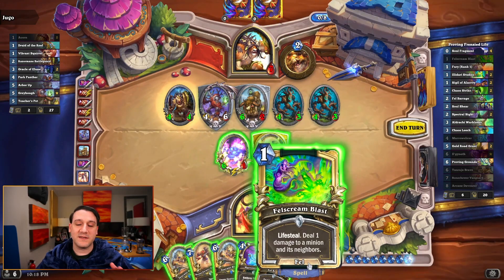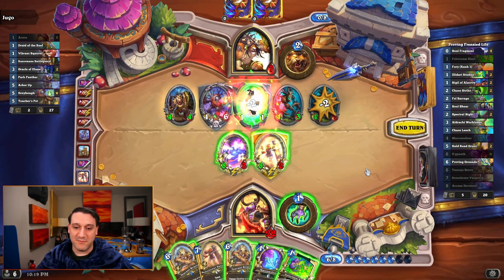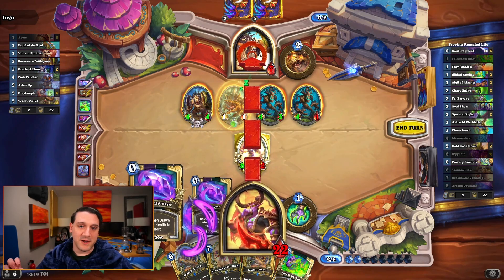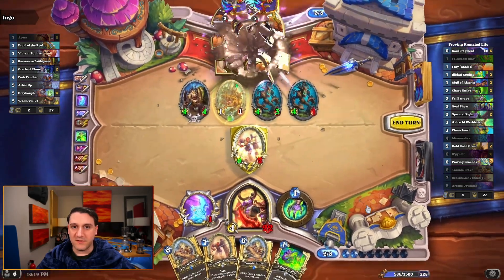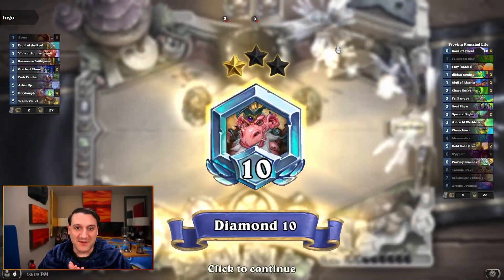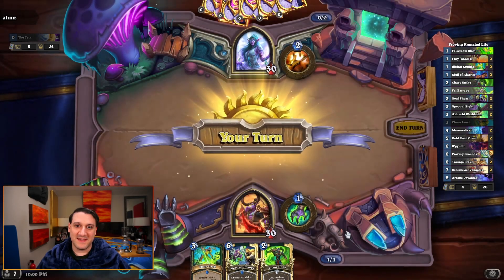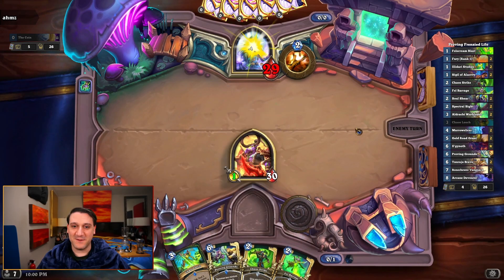We had so many different ways we could have finished this off. We decided to go ahead and trade in Ilganoth first. We could have killed them with a sizable Arcane Devourer, but we decided to just go ahead and play it safe. The only thing we were a little bit scared about was another taunt coming off of the teacher's pet, but it wasn't a problem. So we took them down. This is the least exciting of the four games we've got to share with you today, so next up is against a priest.